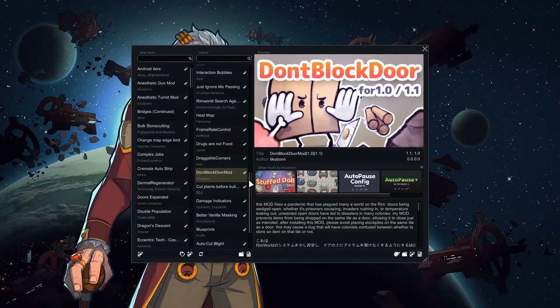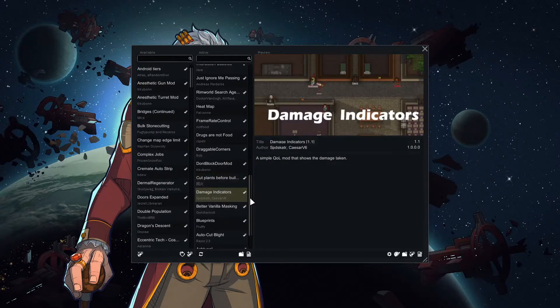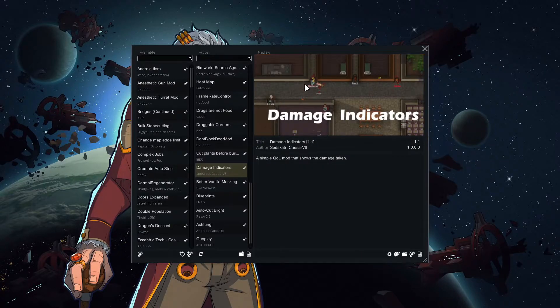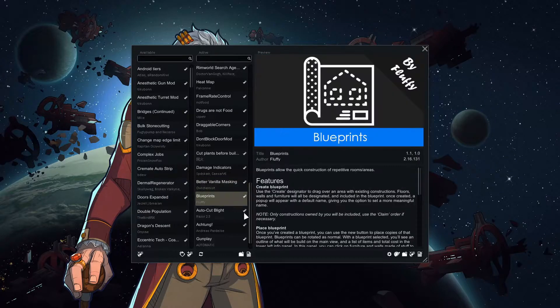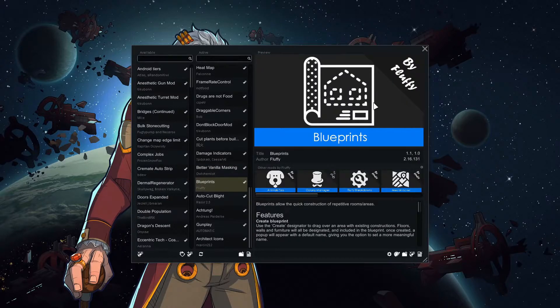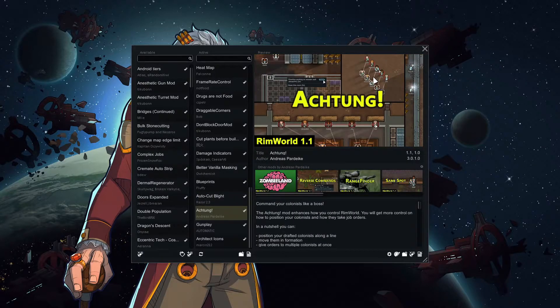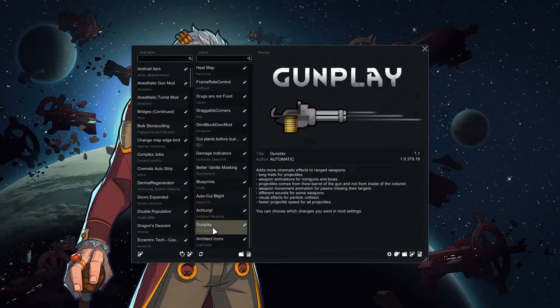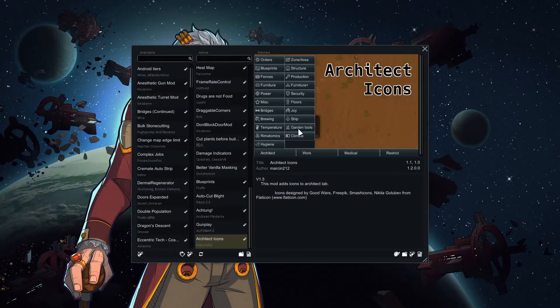Don't Block the Door stops people from blocking the door. Cut Plants Before Building — they'll cut the plants then place down the blueprint. Damage Indicators show how much damage a person is dealing. Better Vanilla Masking adds graphical improvements. Blueprints lets you copy already-built structures. Auto Cut Blight auto-sets any blight to be cut. Gunplay makes combat look more interesting, with Trails for Projectiles and Weapon Animations. Architect Icons gives icons for each building category.